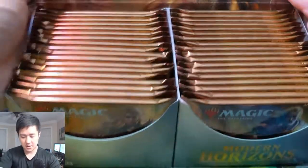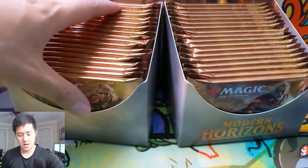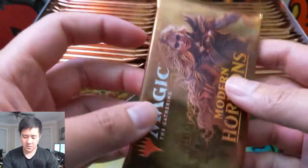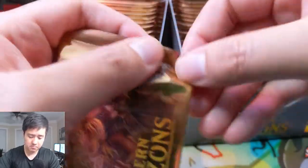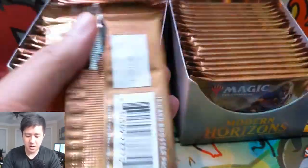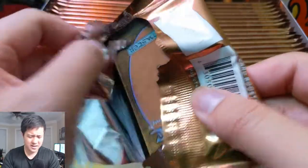Interesting box art, and it does come with 36 packs versus the master sets which came with 24. We'll see how this video goes — I'm thinking we might just open half the box given how big the box is. Let's take a look at the pack. I think there might be a pull tab — let's just open it the old-fashioned way.